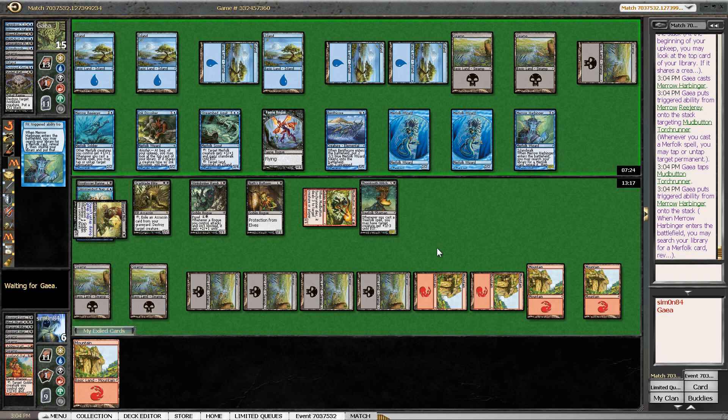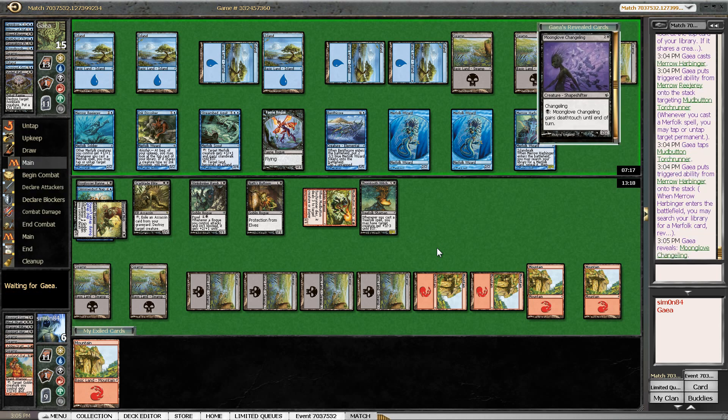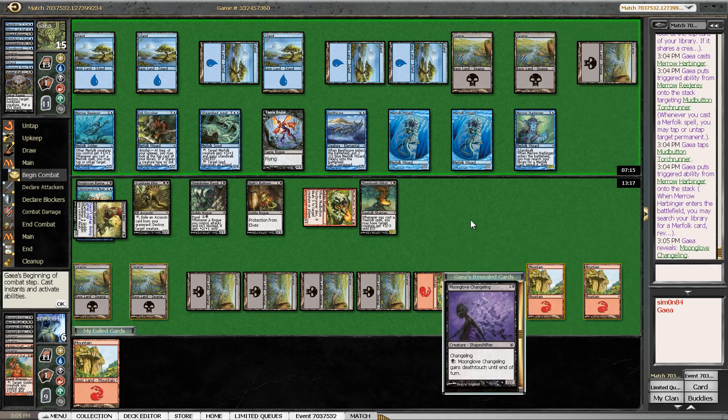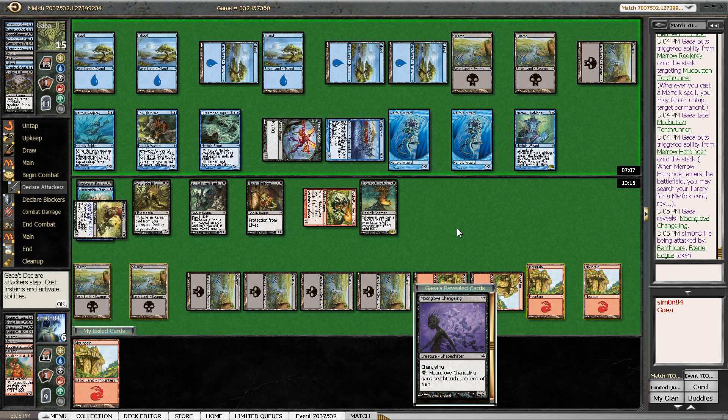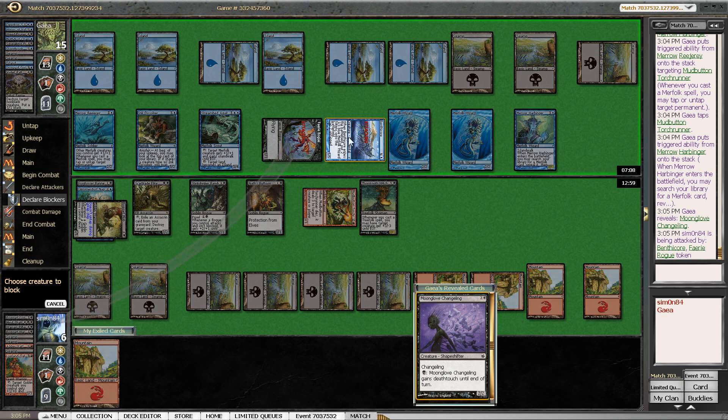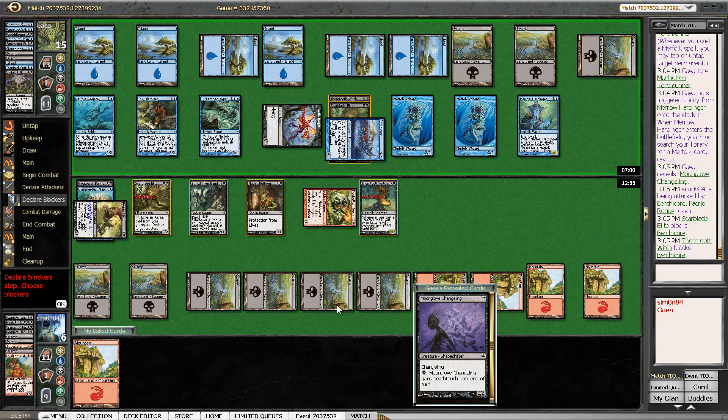I'm not super scared of the Benthic Gorger — I think I can beat the Benthic Gorger. But the Mirror Entity is a problem. I'm also losing in the air with the Faerie Rogue. So yeah, just a Changeling. This looks like my chance to kill the Benthic Gorger, maybe by blocking with Thorn-Thrash Viashino and Scarblade Elite, which allows me to keep everything else. It's still not great but at least I get rid of the 5-5. Any other block allows my opponent to 2-for-1 me, which I don't want. So it's kind of sad to see the Scarblade Elite go, but I don't think I have much of a choice here.